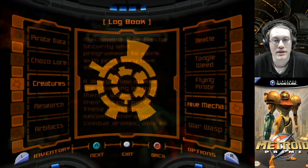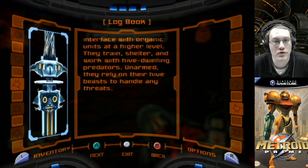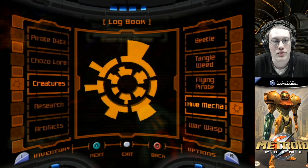The Hive Mecha is the next one. A security unit programmed to work with predatory Hive Dwellers. A design flaw makes the shielding on the Hive Mecha weak around their access ports. These units are second-generation combat drones able to interface with organic units at a higher level. They train, shelter, and work with hive-dwelling predators. Unarmed, they rely on their Hive beasts to handle any threats.